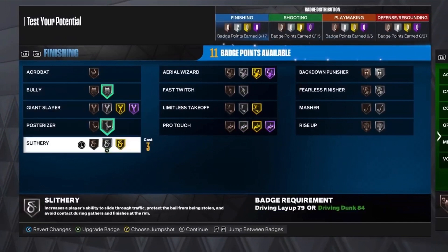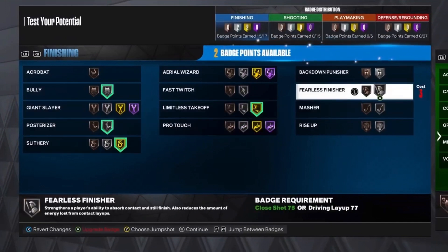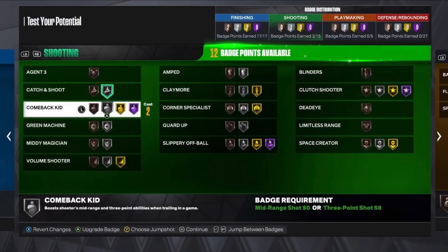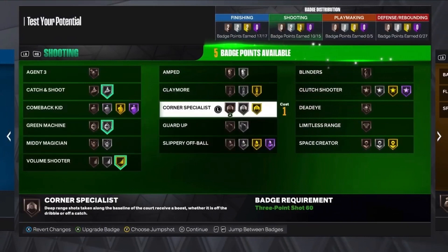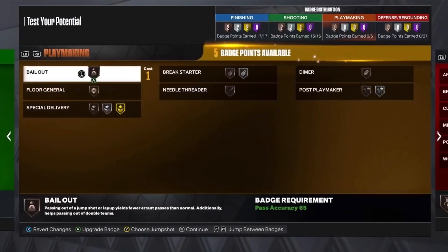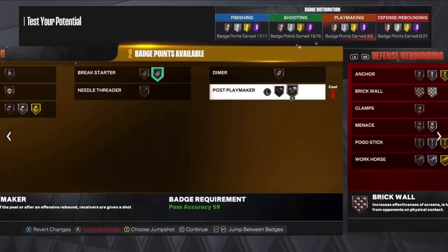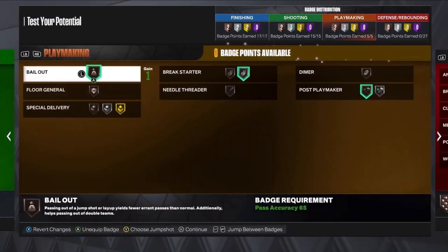For the badges: finishing — we're going to put Bully, Posterizer, Slithery. Limitless Takeoff is going to be gold. Then we're going to put Fearless Finisher, and then Masher on bronze. For shooting, we're going to get Catch & Shoot, Green Machine, then Volume Shooter, Horn Specialist, Claymore, and Guard Up on bronze. For playmaking, I'm going to put Breakstarter on silver, then Pulse Playmaker on bronze, and Bailout on bronze as well.